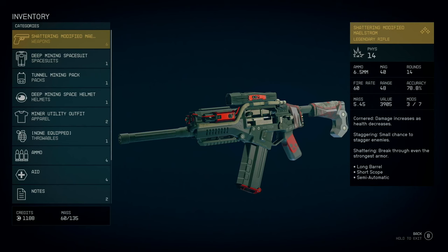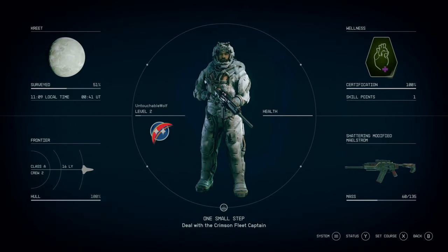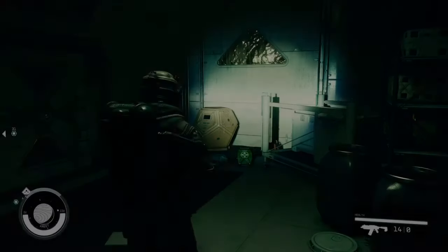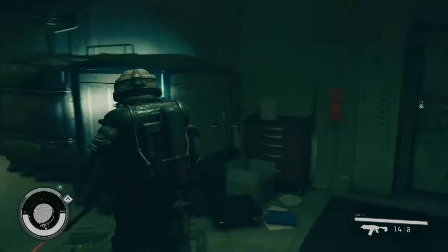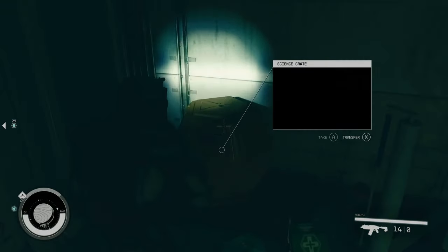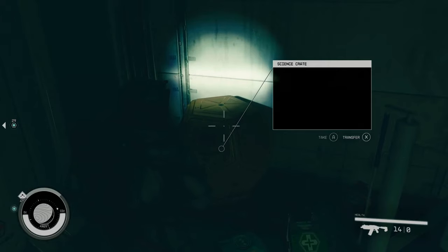The ammo type you need is 6.5, the magazine is at 40, and that's 14 rounds right now. The fire rate is at 60 and accuracy is at 78.8. You get this weapon on the very first — well, the second planet — that you explore, when you do the mission 'One Small Step,' right before you get outside. You have to go through the mission and make sure you go to the science crate — that's where the legendary weapon is.